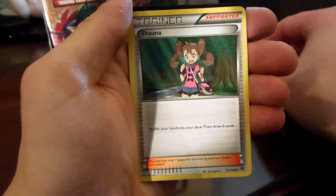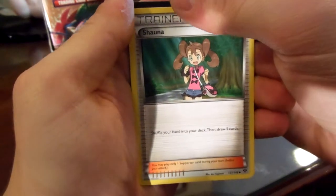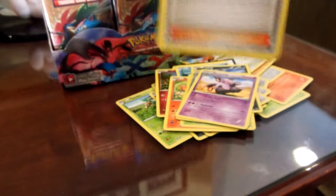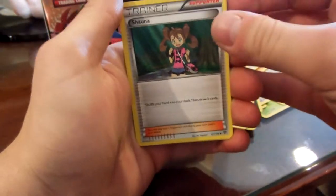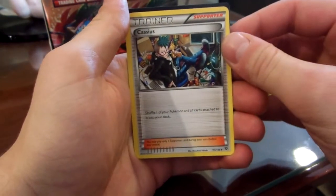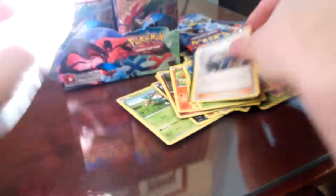Grumpig. Shauna — shuffle your hand into your deck and then draw five cards. Not bad. Volbeat. Cassius — something like that.